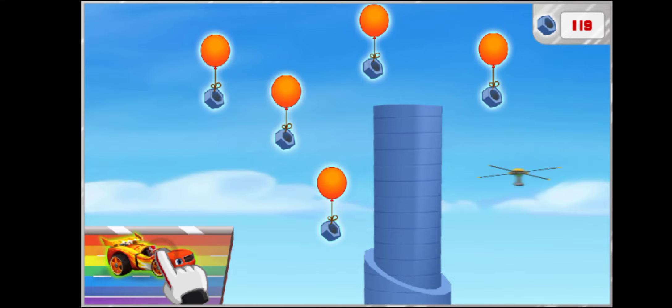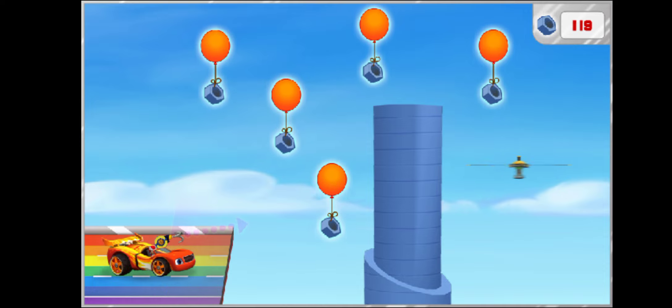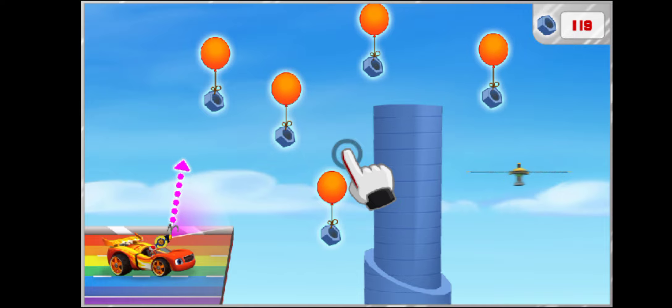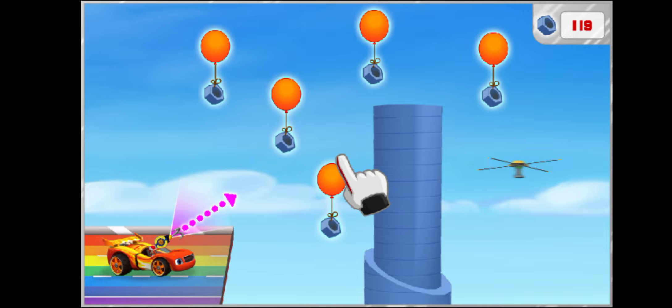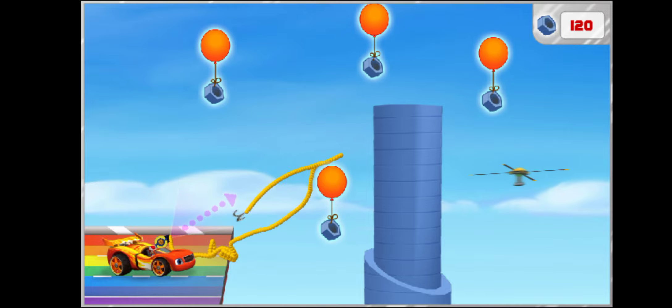Tap me to activate my grappling hook. Great! Grappling hook activated. Now tap to launch the rope. It looks like there might be some things in our way. Launch the rope at an object to remove it.